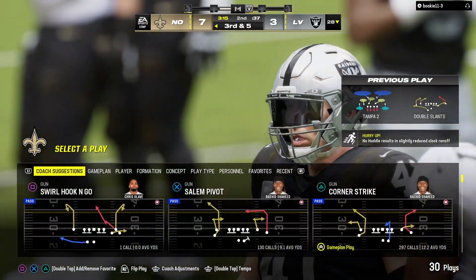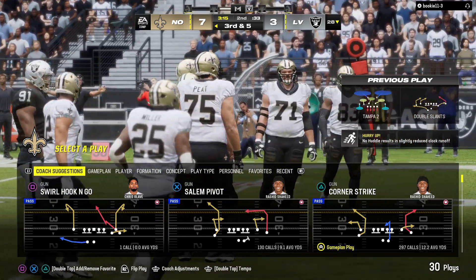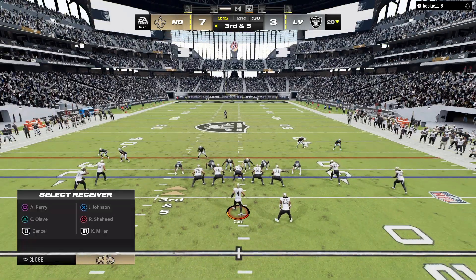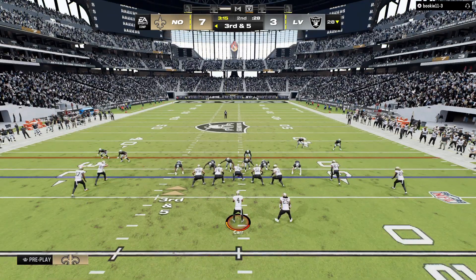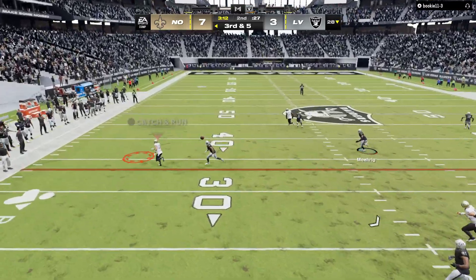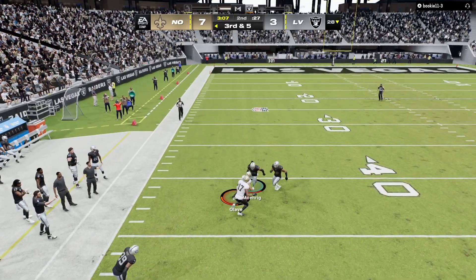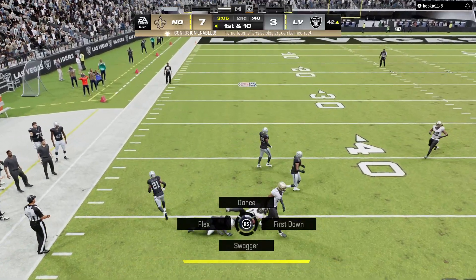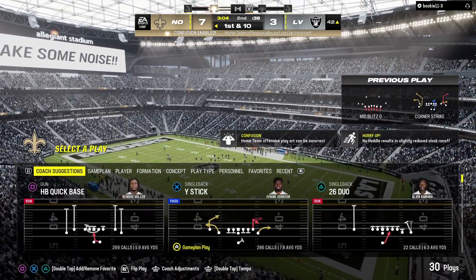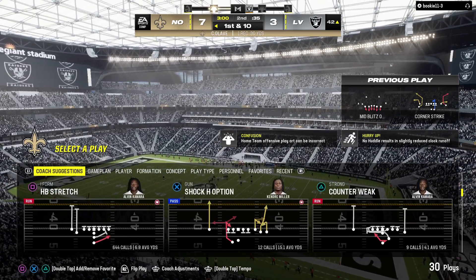Throwing again on second down but this time it's incomplete — an excellent play by the defender who diagnosed it, closed quickly, and forced the incompletion. Now Carr — he's got his target, that's complete, with room to run and he'll have it past midfield, almost to the 40 before being taken down. A big play on the catch and run — 30 yards.